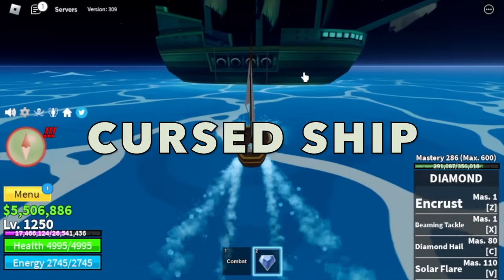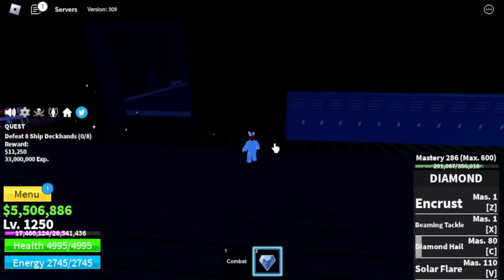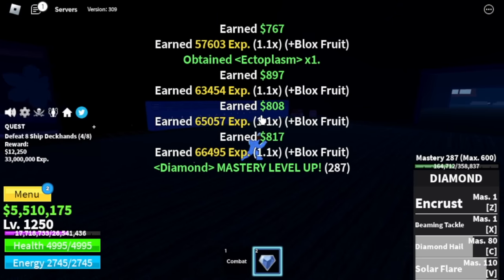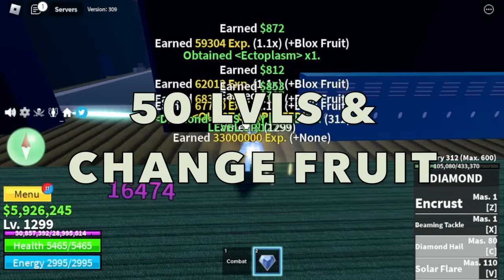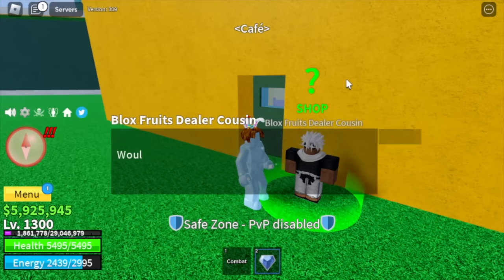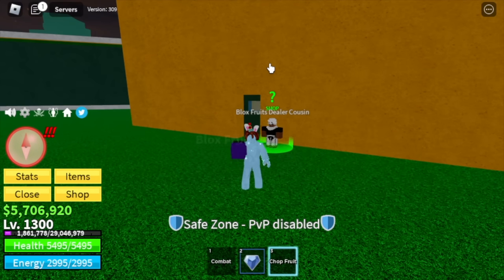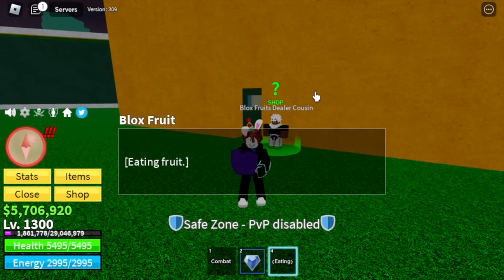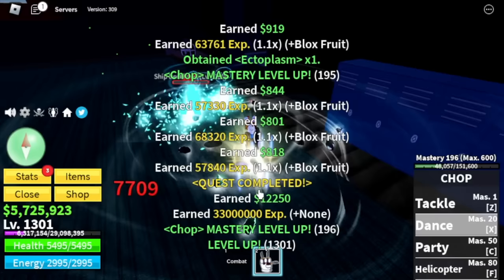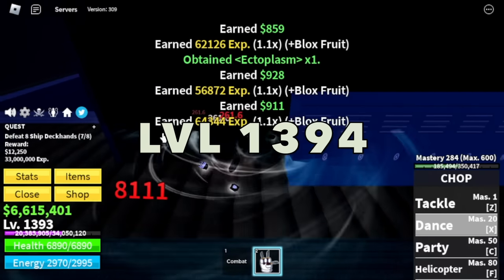Next up is the Cursed Ship. Our only target is the Ship Deckhands — we do Wall Strat. Just two skills: Diamond Hall and Solar Flare. Very easy. 50 levels here and we change fruits at level 1300. Our next fruit is Chomp Fruit — actually, not bad, we're going to eat this one. We continue defeating the Ship Deckhands; as long as we use the Wall Strat, everything is easy. Grind here until level 1394.